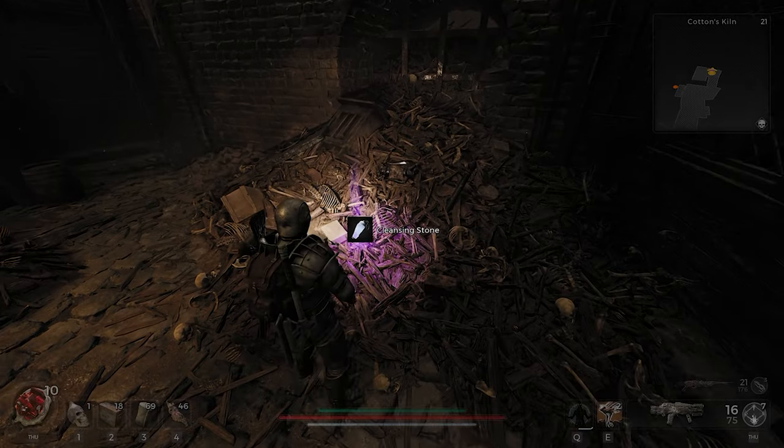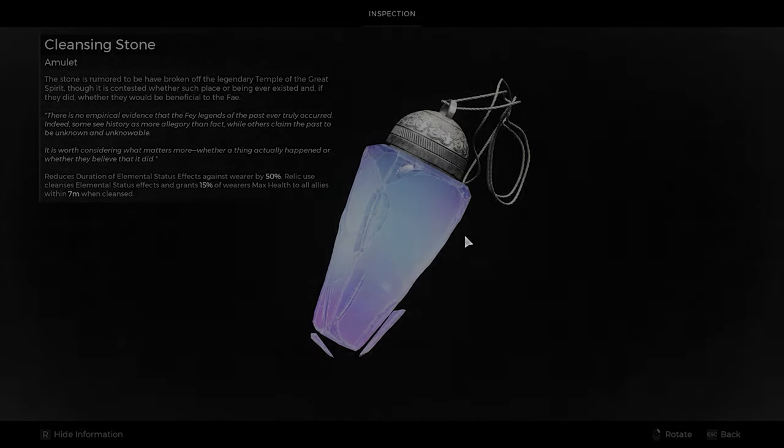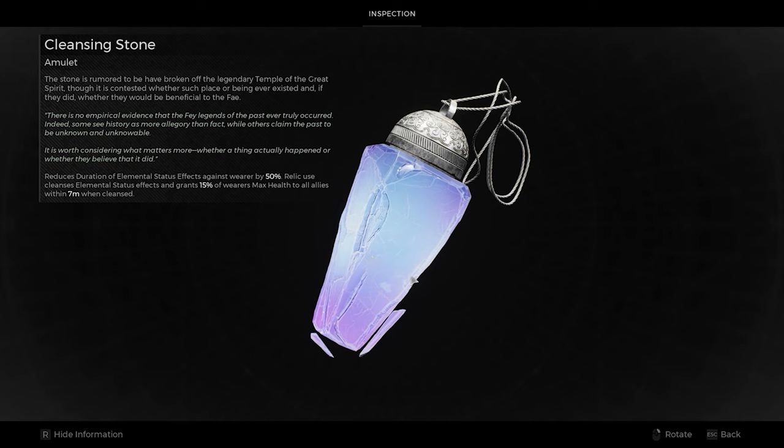The purple drop will be the Cleansing Stone Amulet, which reduces the duration of elemental status effects against the wearer by 50%. Relic use cleanses elemental status effects and grants 15% of the wearer's max health to all allies within 7 meters when cleansed.